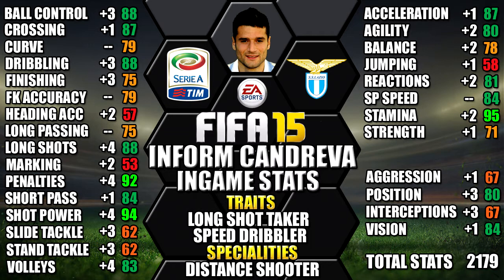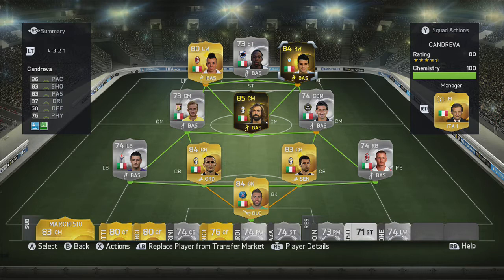This is the team we'll be using Inform Candreva in — a 4-3-2-1 silver and gold Italian team, with Inform Candreva playing as a right forward. We've also got Inform Perlow as a centre mid as well.